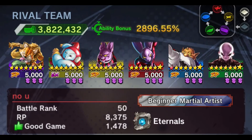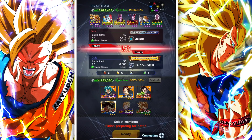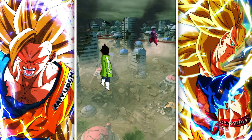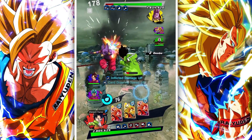Next match: going up against No You, who is running a rival universe team — looking pretty good. Champa being there makes me worried about starting with purple. I think it might be obvious that he's going to start with Champa, so let's start with this. Here we go — yeah, there he is, Champa! You thought I was going to fall for that? Ha!